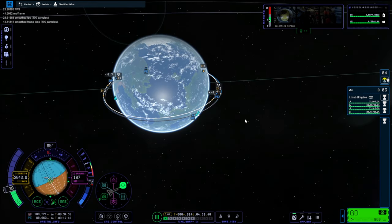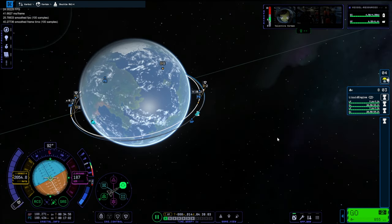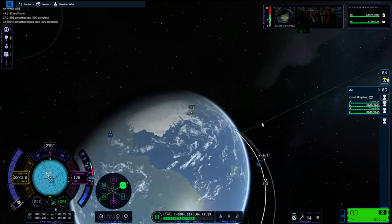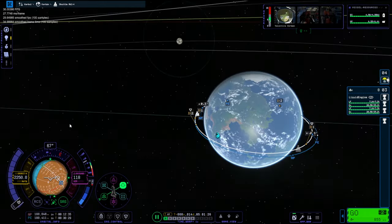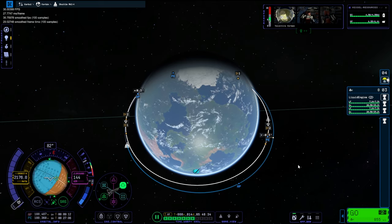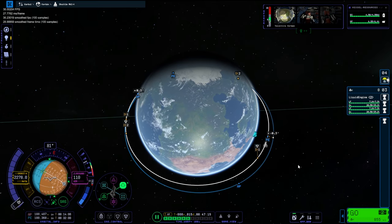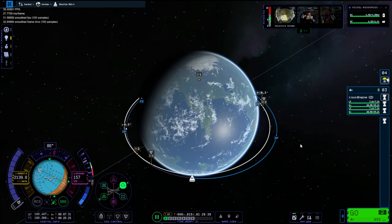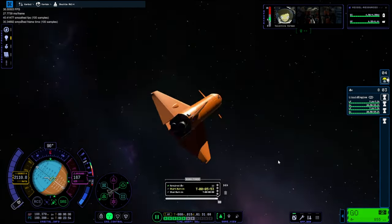I realised I'd messed up — I didn't put any small little boosters on, so every time I thrust it just wants to spin the craft. That was a bit silly of me. I disabled the top one and it seemed to work. And there you saw a bug — we time-warped around to where we had an encounter, and the space station just didn't move for some reason.